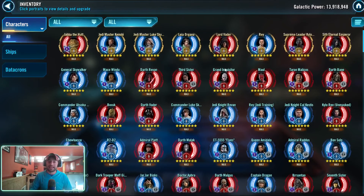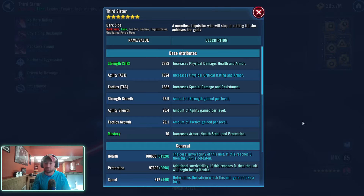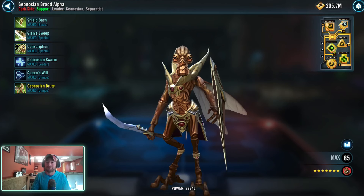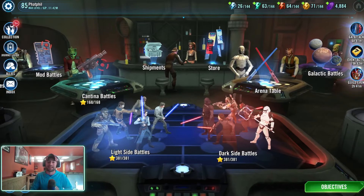So mastery is bugged, and it only seems to be impacting Galactic Legends. When you look at his Riva, she's at 70, which is the right number for her. Going down to Geonosian Brood Alpha, he's at 45 — correct. It only seems to be impacting Galactic Legends.